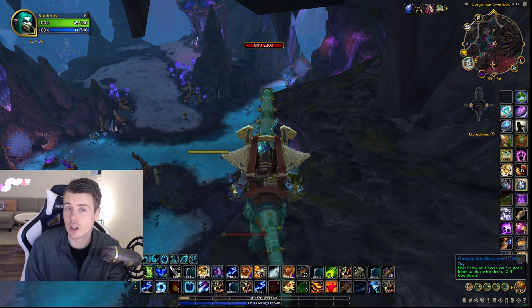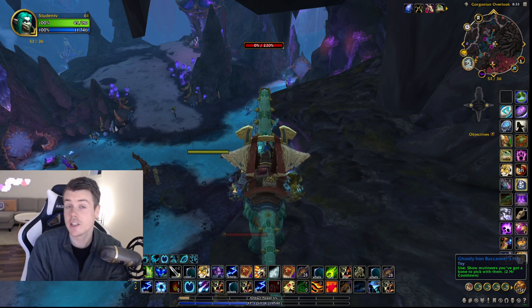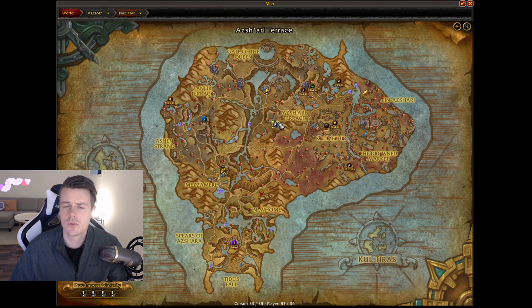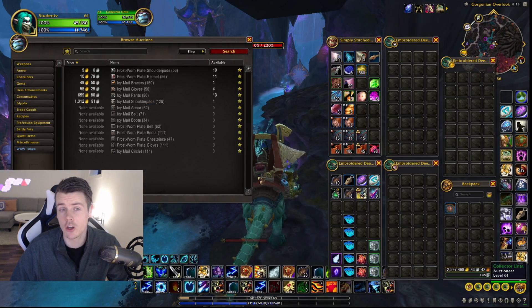Seeing how a lot of you guys made big gold on that, I thought it was time to show this spot again — Nazjatar. Nazjatar was one of those BFA additions where all of the green items that drop there have a unique appearance, so they're worth a lot of gold.